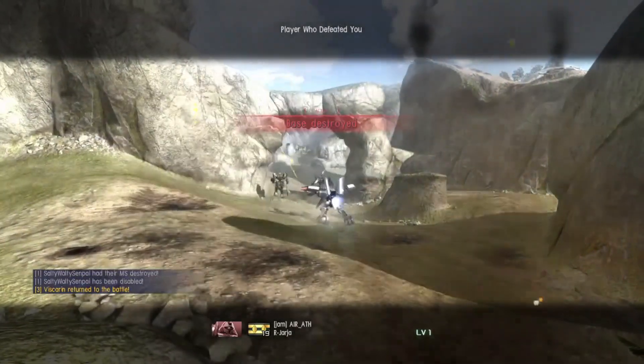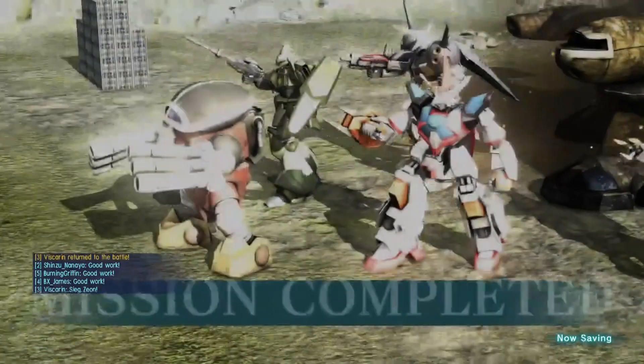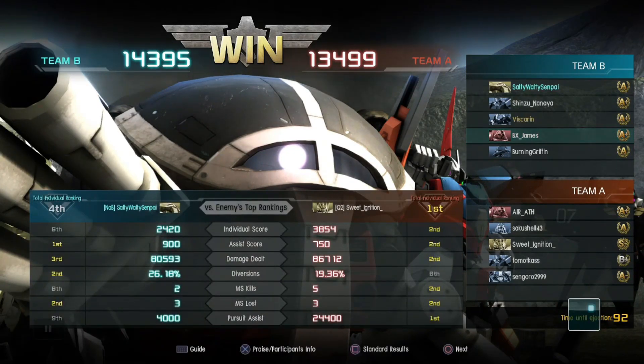I don't understand the concept of some of these people who play the game. It's like they just don't want to do good — they are actively going out of their way to put the team in detriment. Now, people are gonna say the same thing to me because I was running the Juaggu at 500. Well, it was a custom and I was playing with friends — they knew what I was trying to do. I was trying to get footage for my patrons. But it's amazing how people are actively going out of their way to lose the matches. Don't choose the fucking MLRS, not in space. You can do well with it, trust me, you can. But if you're gonna choose to shoot your fucking teammates in the back and only use your head Vulcans while dashing and miss every melee strike, you probably should put the controller down. Just saying.